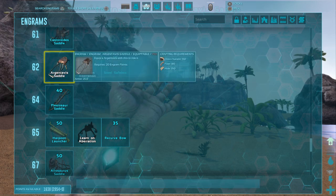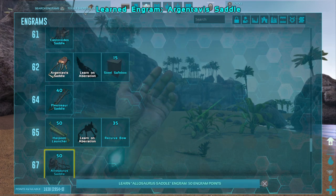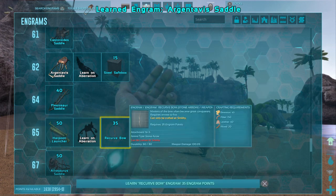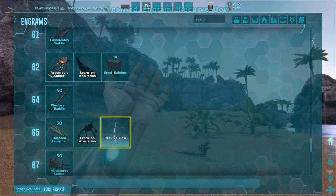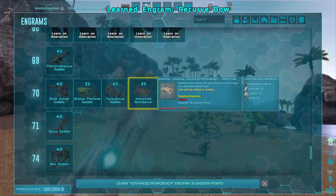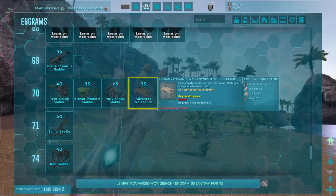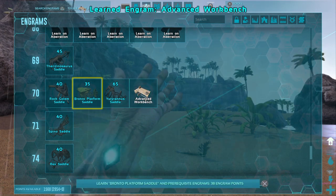Argentavis — yep, I'll take that. Recurve bow — alright, we'll take that. Advanced workbench — yes, we'll definitely be taking that.